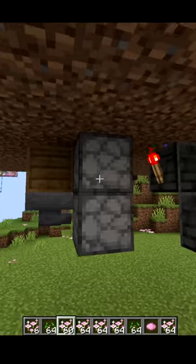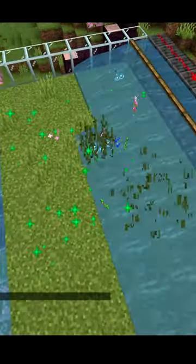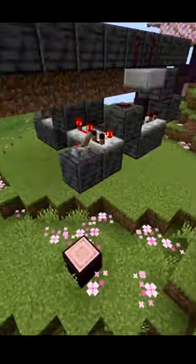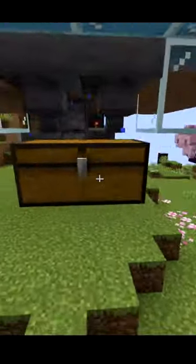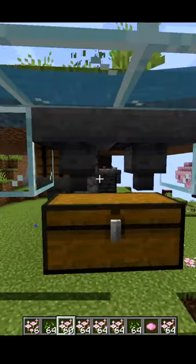This is done by having a dispenser which is bone-mealing the grass block, using that bone meal to place all this vegetation, and then it immediately lets the water loose from some trapdoors using this very compact and efficient redstone clock. This clock also handles the bone-mealing, and once all the items are washed over here, they get washed towards the center. I use two hoppers here because it produces so many items that a single one can't keep up.